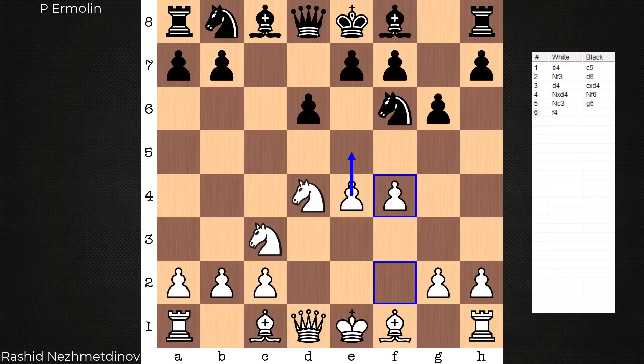With f4, white is shooting for a quick e5 to bother the knight. The reply to f4 is Bishop g7. Many players would go with this move playing the Sicilian Dragon — normally you follow g6 with Bishop g7, no problems. This is not considered best, though, in this position.